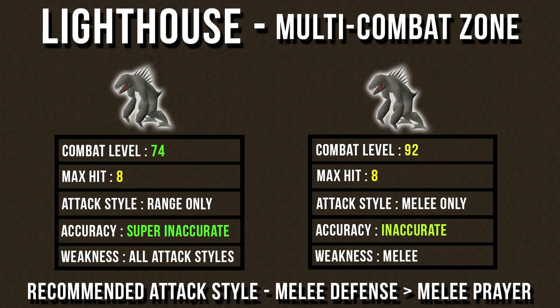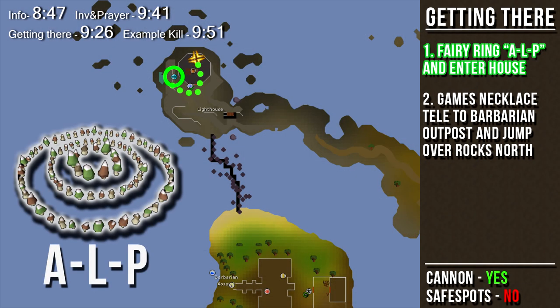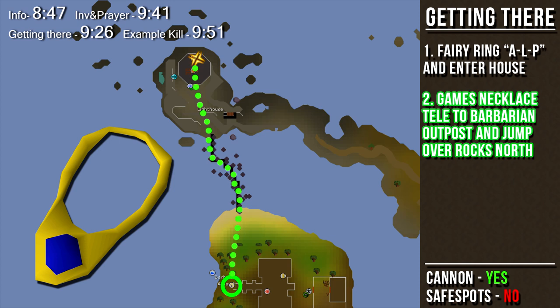For the Daganoths at the Lighthouse, these are in a multi-combat zone with unfortunately no safe spots. They have combat levels of 74 and 92, both with a max hit of 8. The level 74 Rangers' attacks are super inaccurate and you'll take practically no damage from them. The level 92 Meleers hit a bit more accurately, but with decent armor and stats you'll take practically no damage. Both share a weakness to melee attacks, so I recommend a melee defensive armor setup. The fastest way to the Lighthouse is by using Fairy Ring code ALP and entering the building to the east. The next fastest way is a Games Necklace teleport to Barbarian Outpost, then jumping over the rocky path to the north.